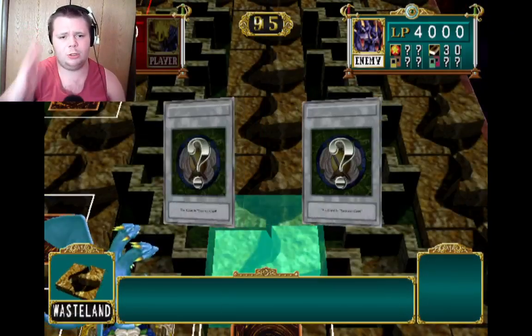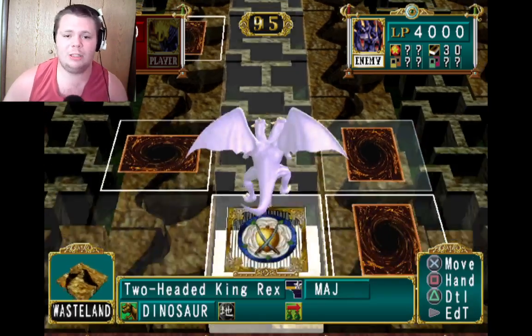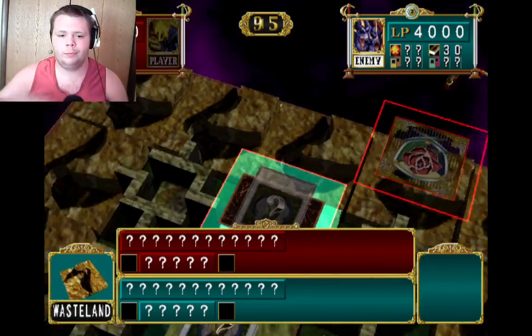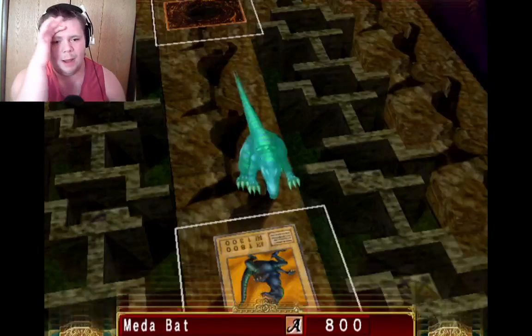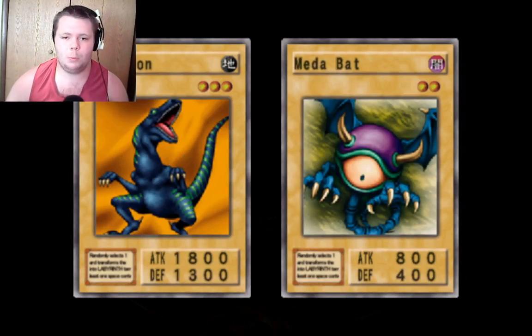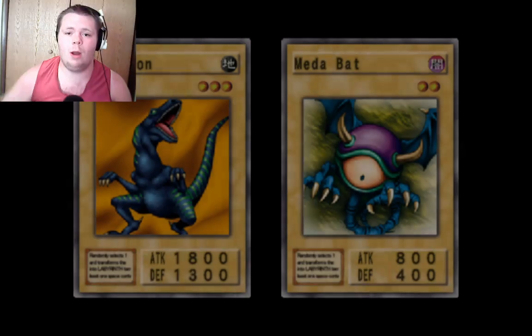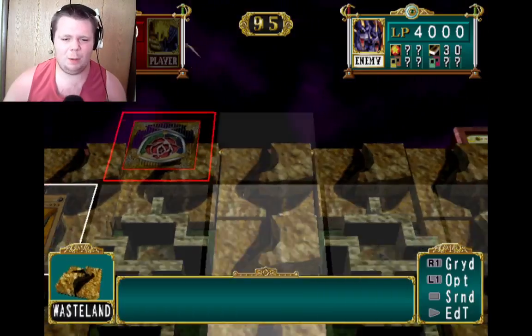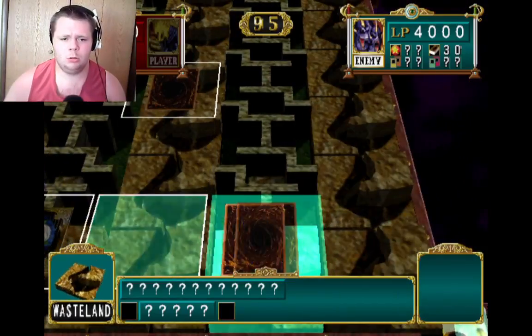If you wanted to, I'd livestream this to do 100% and try to earn every single card in the game, but that would take a long time. Mad Bat versus... what is that? Trackadon. I remember — Practical is Trackadon plus Flame Viper. Why didn't he get spellbound?